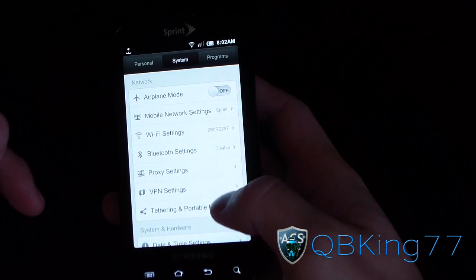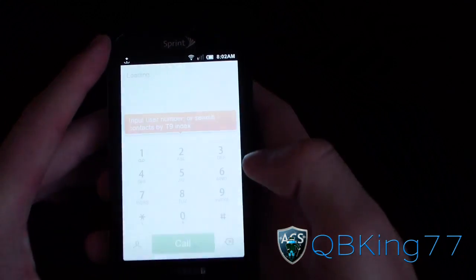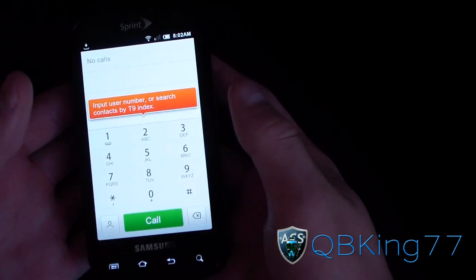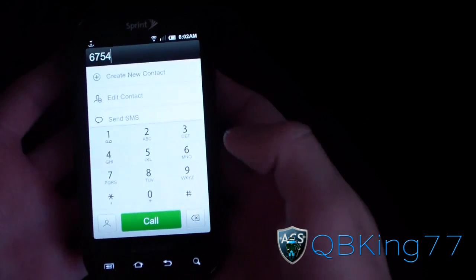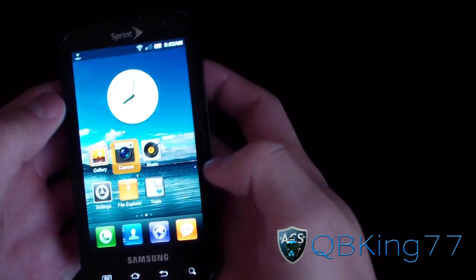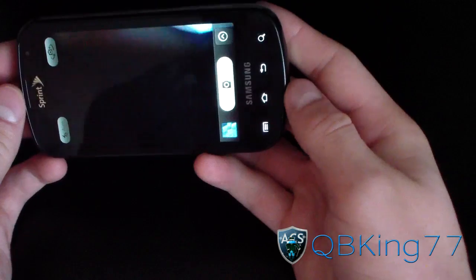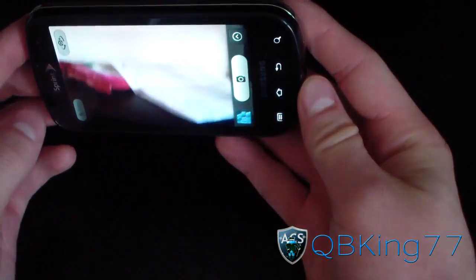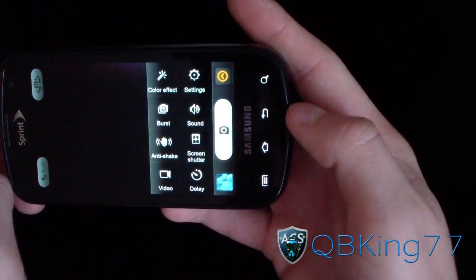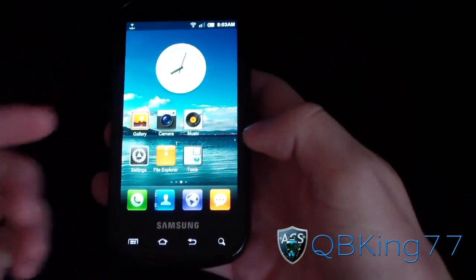That's about it for a quick overview — everything works very well. Check out the dialer — very nice. As I said, everything is customizable and themeable, so you can get a different dialer if you don't like this one. The camera application works very well too. It's a little different from the stock application, and you've got a bunch of different settings — definitely check out the camera app if you flash this ROM.